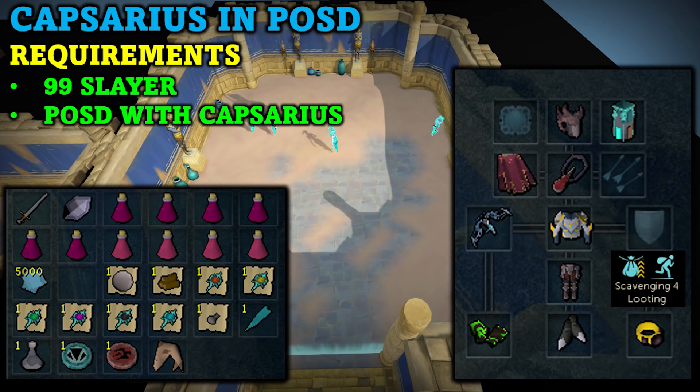For the requirements for this method you will need 99 slayer to have access to the player-owned slayer dungeon, and of course you'll need to have a slayer dungeon with Capsarius in it. You can also join a friend's slayer dungeon if they happen to have one occupied by Capsarius. A decent range level is recommended — anything above level 70 would be fine, but you probably have that if you have 99 slayer. Aside from that, there aren't really any other requirements.